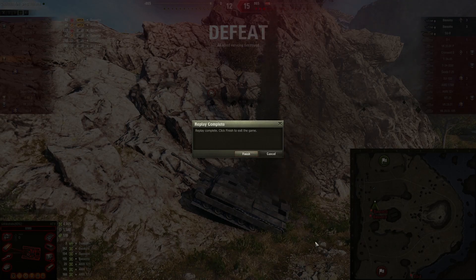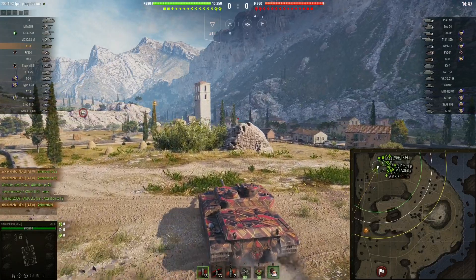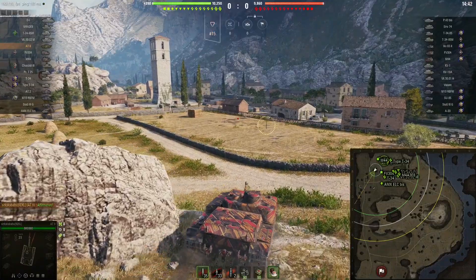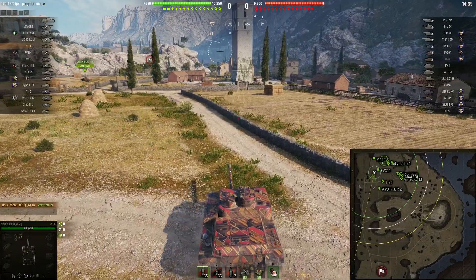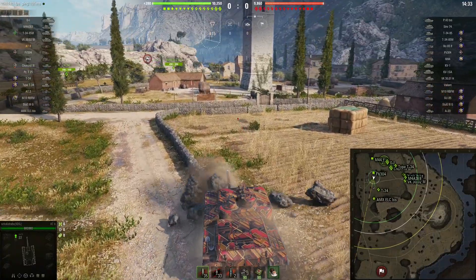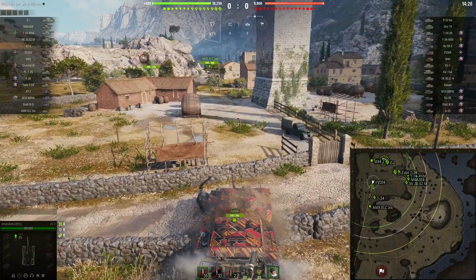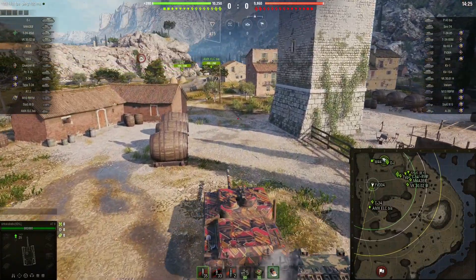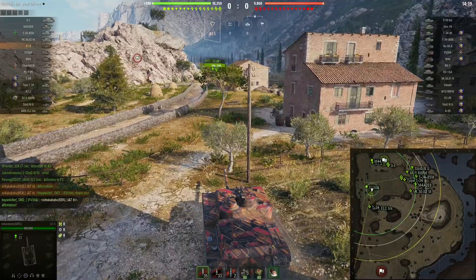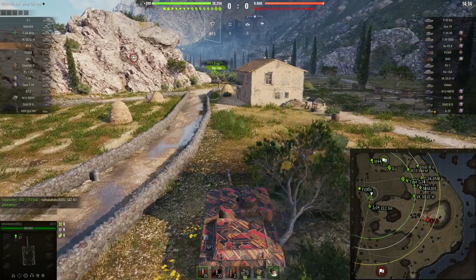Alright then, partners — we are again on the Cliff map. I have let my team know that I am going to approach the enemy from the one-two line and asked for their help. We are again top tier — it is a repeat of the same map and matchup. Let's see what we can do.